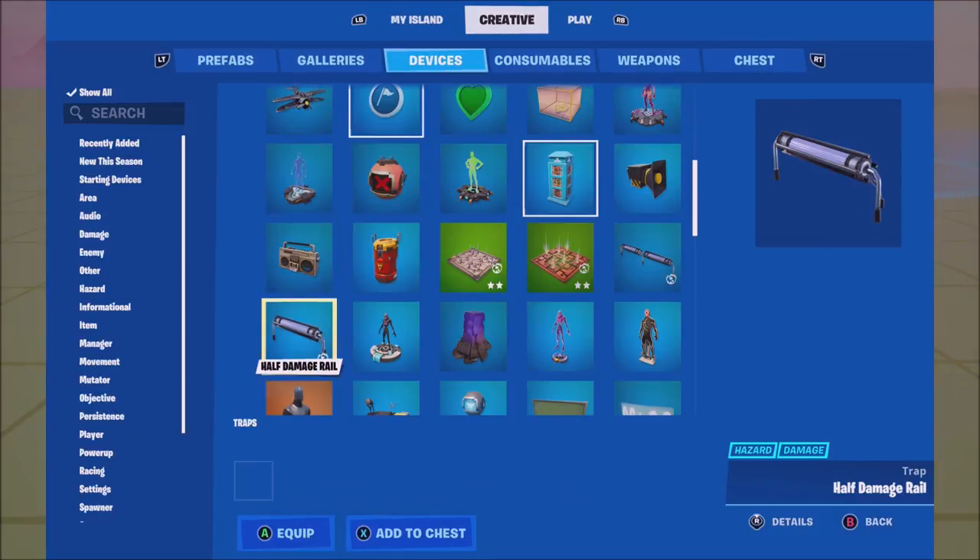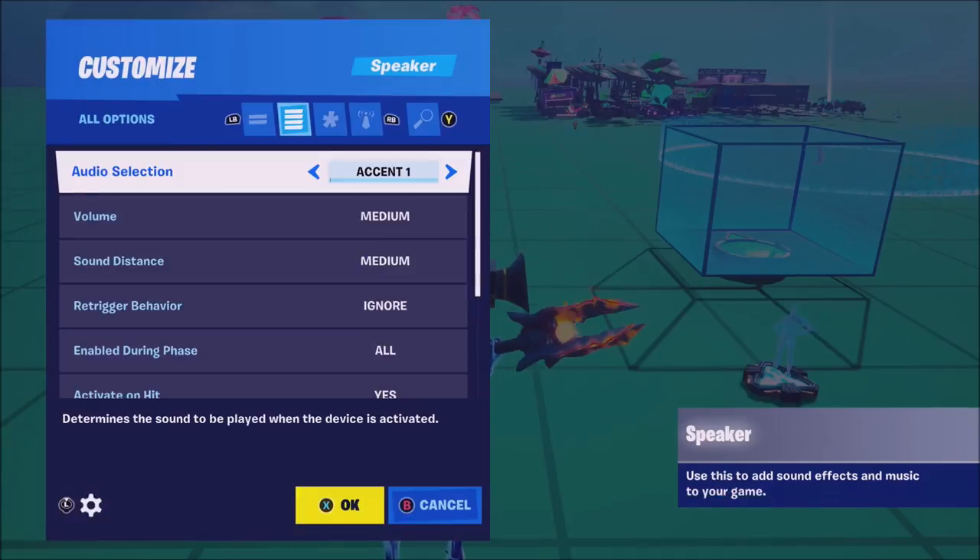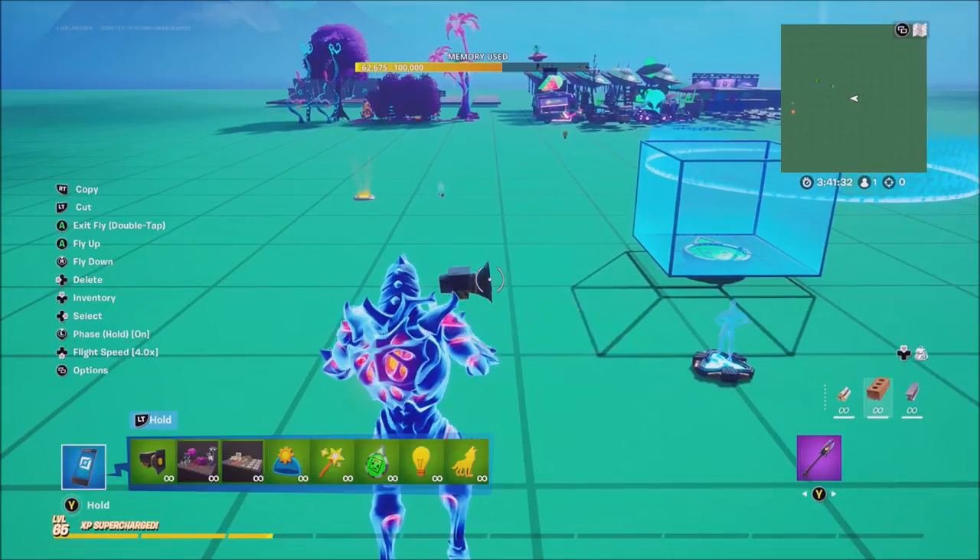We've also got some new sounds for the speakers — let's head in there real quick. As you can see, we got spooky, carnival, scared, heartbeat, scared male — so it'll be like breathing and stuff like that. It'll probably sound awesome. I don't have my sound on so I can't hear any of this, but you guys can check it out. This is going to be super cool to use in different games — there's so many more sounds now.